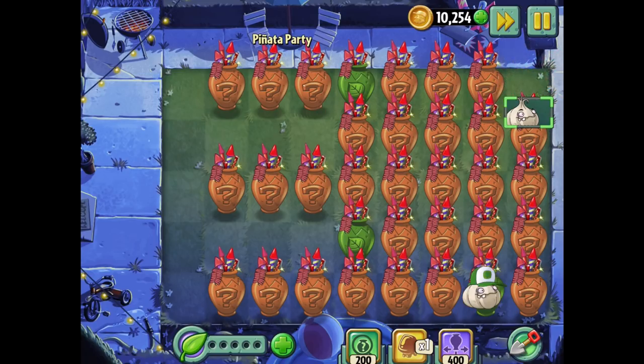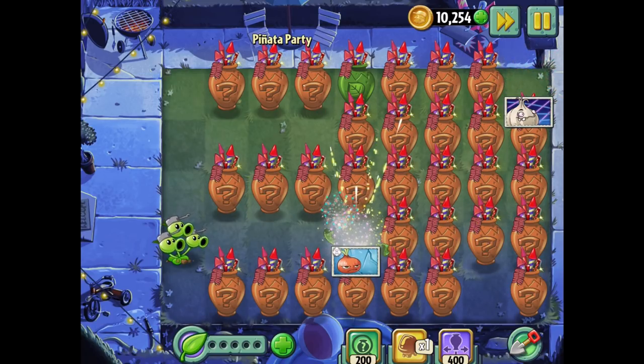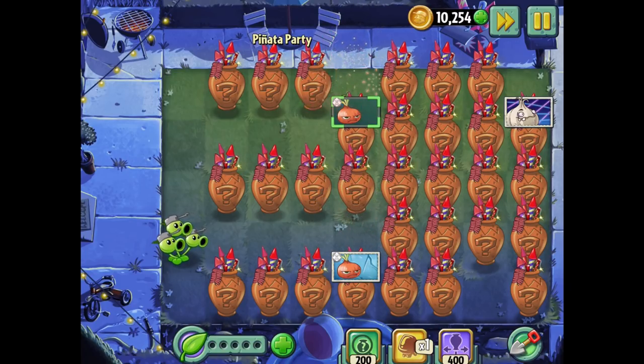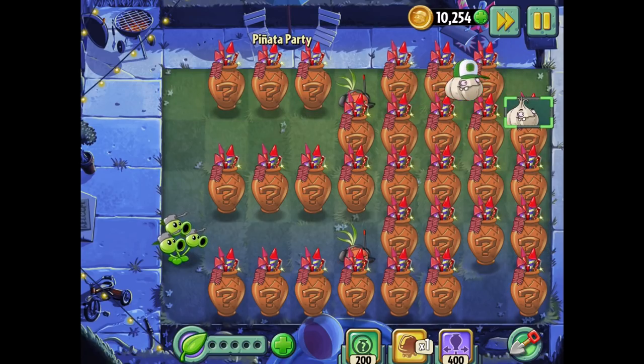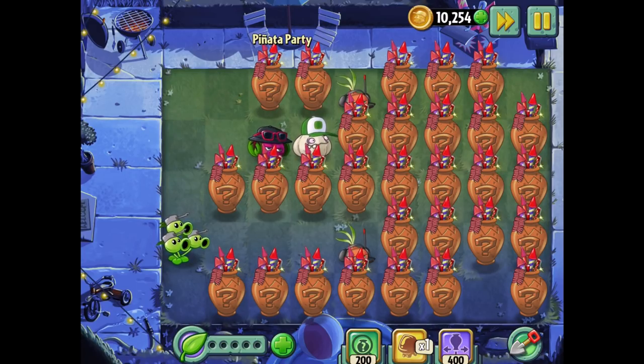We're gonna start off pretty strong I think. Garlic - I don't even know what this is gonna be like. Stunion, stunion, I really don't even know. Put them there. I don't know where we want garlic to ultimately go. I have an idea now - garlic here, fat beat there, there we go. This could work.